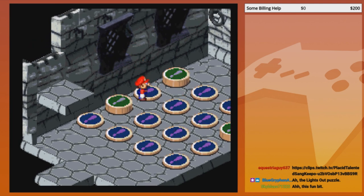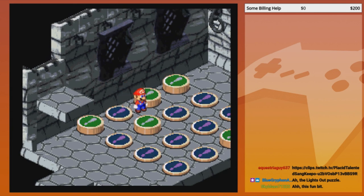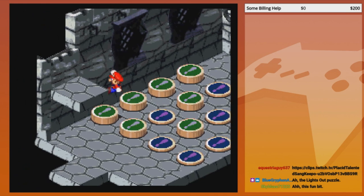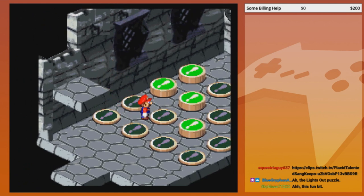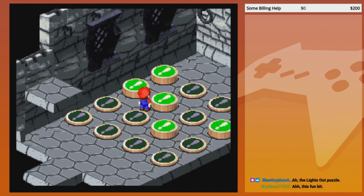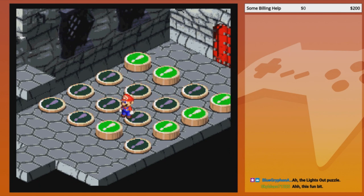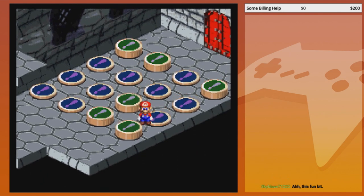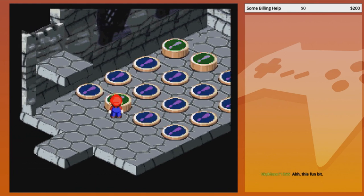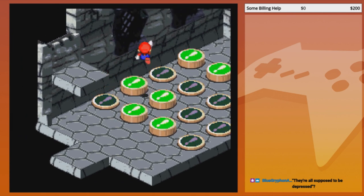There we go. You gotta think about it, do some figuring and planning. So that's down now — this would shut down these three. Each one you hit will count for the four around it. So it's like you gotta push them to the sides and then cancel them out.